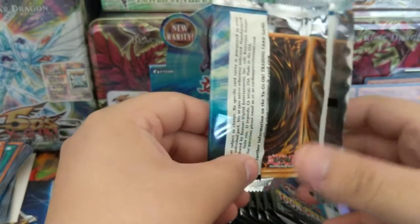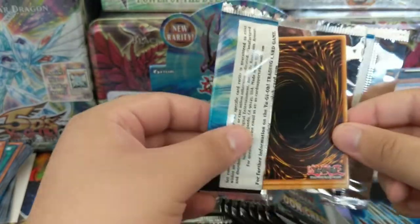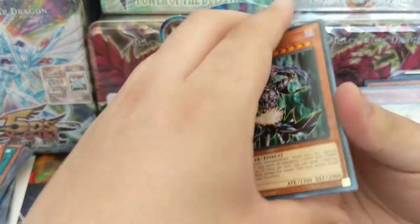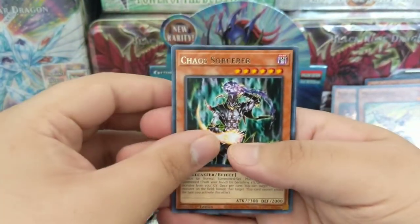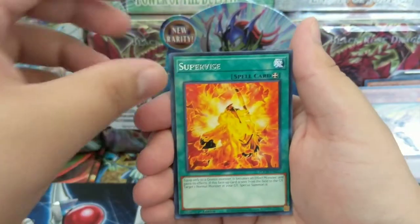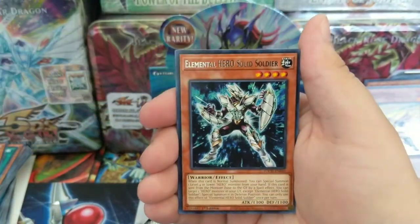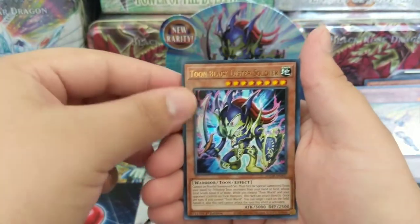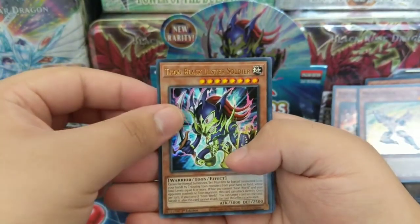I keep saying Starlight Rare when I know it's the Collector's Rare, and before Starlights was Prismatic — I keep changing it up. I gotta catch up. Chaos Sorcerer. I don't want to keep misreading something but I said Supervise. Elementary Hero Solid Soldier — ooh, we got Ultra Rare Toon Black Luster Soldier!